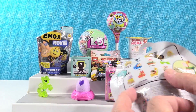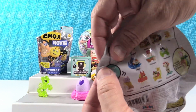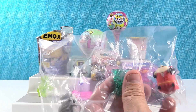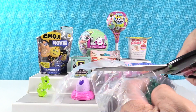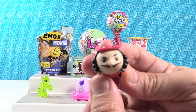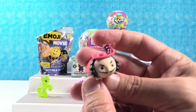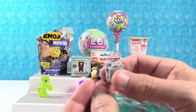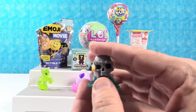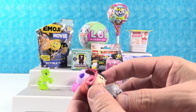Disney Tsum Tsum Stack Pack Series 6 — an awesome series. They're hoping to get Rumpy or Randall, but they got Captain Hook. He has a little hat with a feather and great hair — a fancy pirate. What makes this figure so cool is the accessory: a little skull and base. The skull fits on, and Captain Hook can sit right on top of the skull. Very cool.